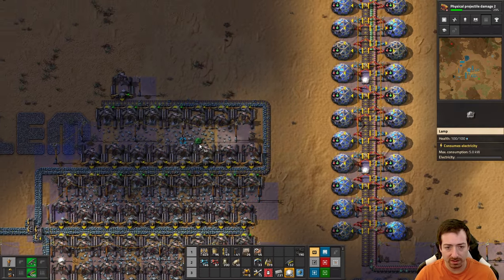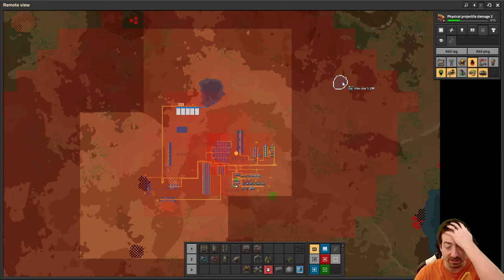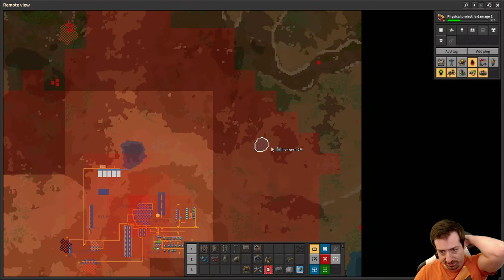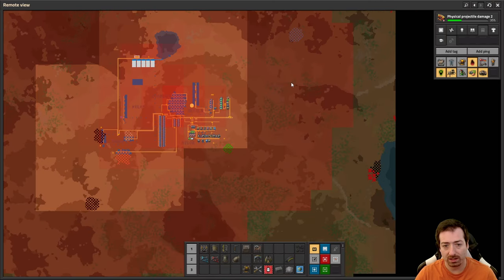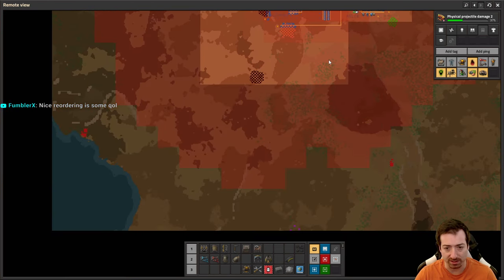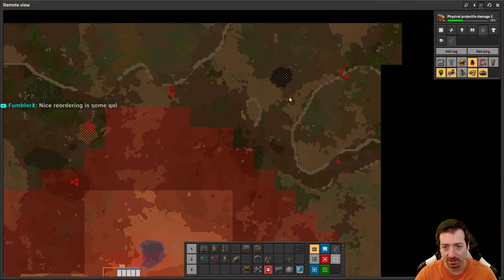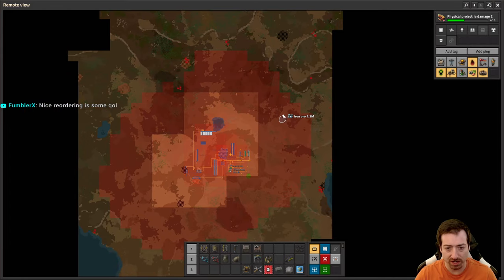This is going to be for iron only. What I want to do for steel is go get this patch - we're gonna get steel mining over here. And it's going to be a long belt of iron ore because there's no coal over here. That coal is almost as far as this coal, so I'll just bring a full belt of iron ore over to here and then we'll make steel with that. And I will need gun turrets and ammo to defend it.